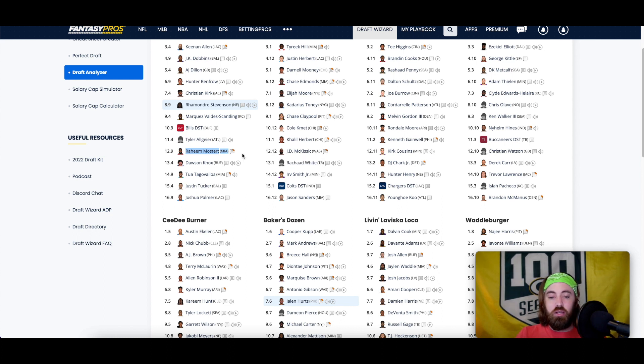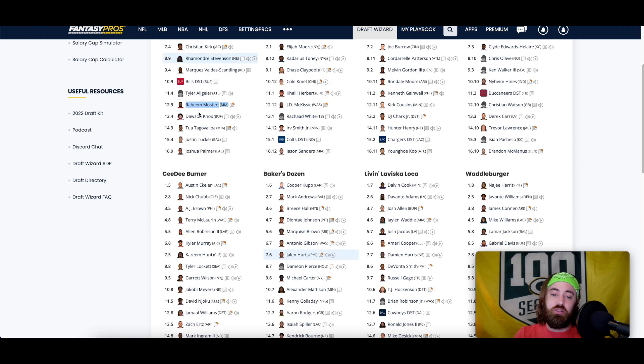I projected Mostert as the lead back back in March, then had to walk that back, but all signs are pointing up. He looks like a guy who's going to get at least six touches a game, and for Raheem Mostert, six touches can easily be a touchdown on a 40-yard play. Followed that up with Dawson Knox — Tua took him though; was hoping to get him and Trevor Lawrence or take a second tight end, so around this point I knew I'd probably be taking a kicker early.